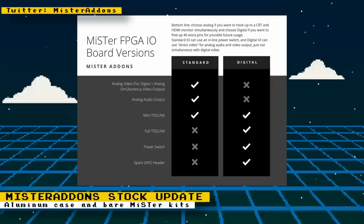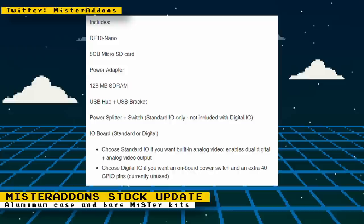I would also add to that chart consideration for whether you want the ability to use two RAM chips. At the moment no core requires this, but it is currently unknown if future Saturn cores or Jaguar cores will require it. The kits will include the DE10 Nano, an 8GB micro SD card, power adapter, 128MB SDRAM, USB hub plus the USB bracket, power splitter, and switch. This is for the standard IO only — not included with the digital IO board — and you also get the IO board, your choice of the standard or digital one.